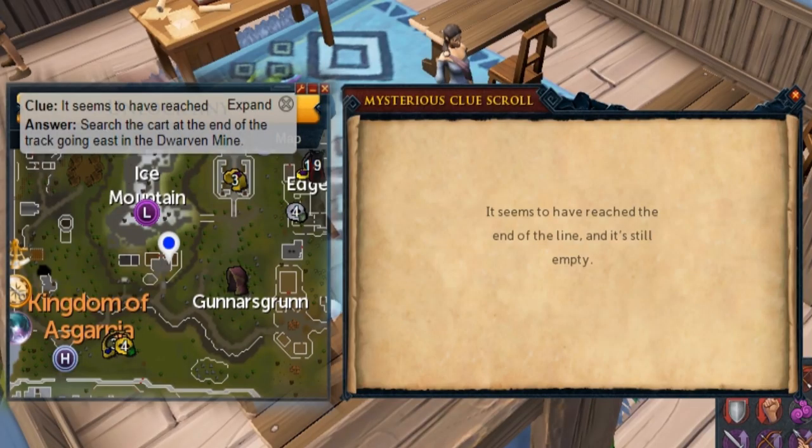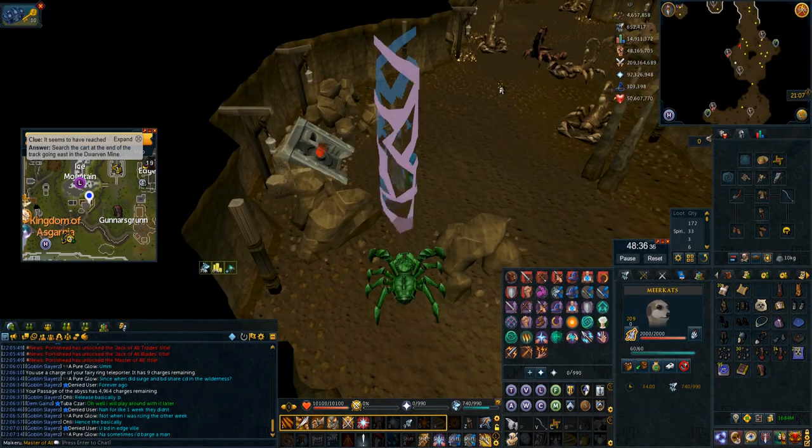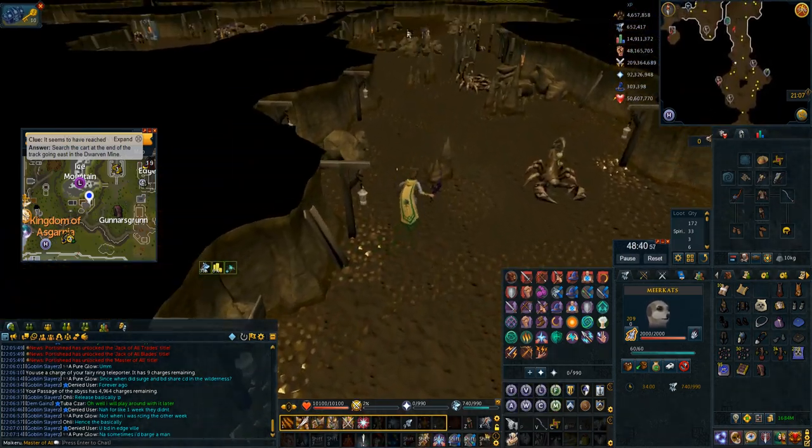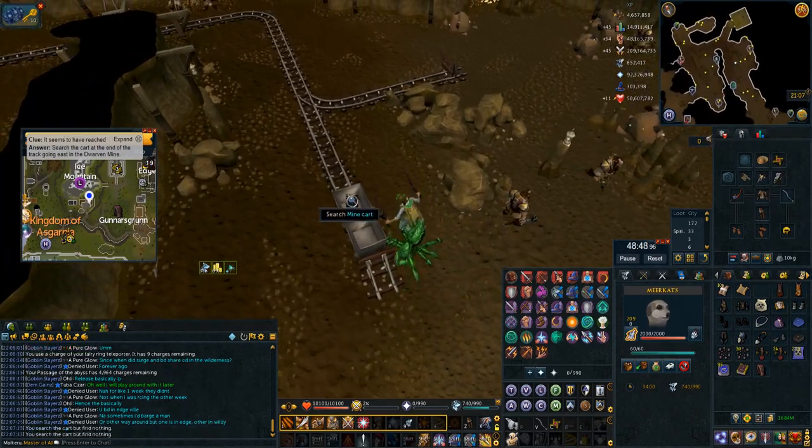This riddle is quite a nice one because it doesn't show you the best way to do it on Alt-1. 'It seems to have reached the end of the line and it's still empty' is the Dwarven Mine mine carts. Best way to do this is actually to use the Dungeoneering Cape's second option — this will take you to the mining resource dungeon that's just south of these carts. Then you search and bladed dive up there, search the cart and you're done.